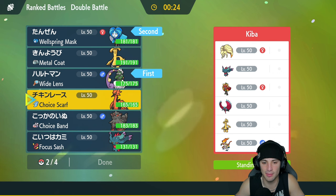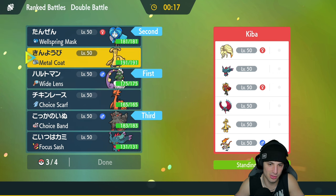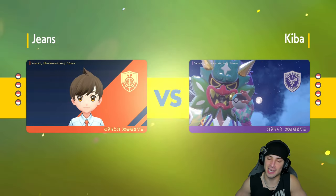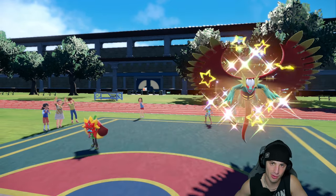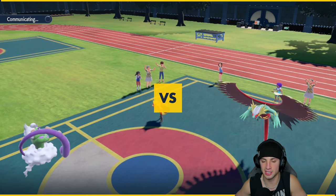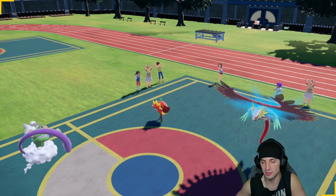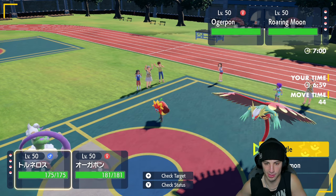I like going in with the Wellspring Ogerpon - we're gonna lead both of them. I'm going to bring Hisuian Arcanine in the back end, and I'm thinking Zapdos fits a bit more than Flutter Mane because of all the fire types on the field. Flutter Mane won't do much damage, and Gholdengo can't take a hit. Sorry for my lack of uploads yesterday - it was Saturday, December 2nd. I actually just got home from a hockey tournament. We tied both games which gave us enough points to make the semi-finals, but we ended up losing 3-2 - a heartbreaker, but it was a fun tournament.